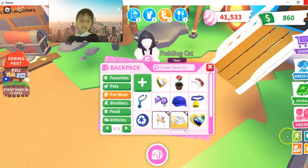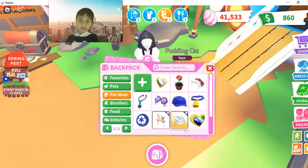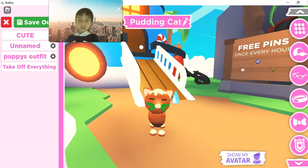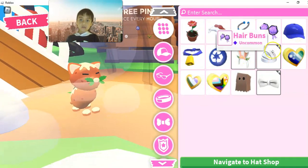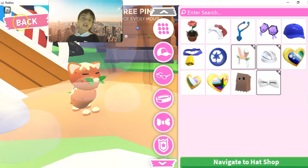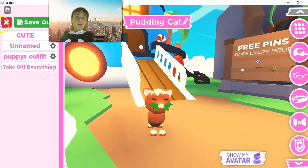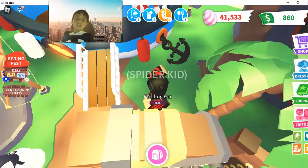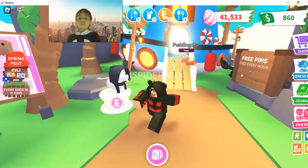Or if you want to do it the second way - dress up. Then you go to these, you see - it's like paint. You go to them and these are all of my pet wears. And then you say 'navigate to shop,' but you still have to walk. Or you can do it the harder way, which is the last way - you just have to walk.